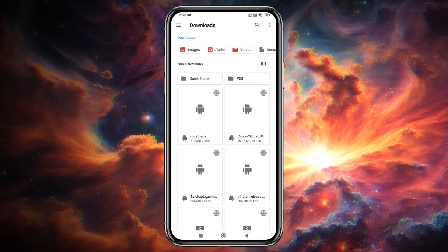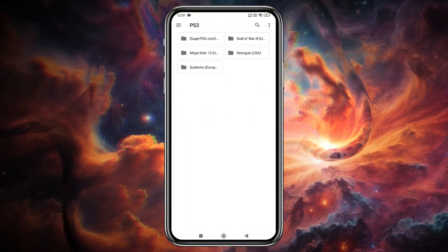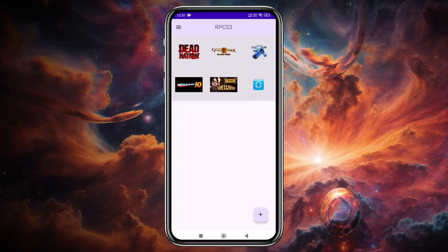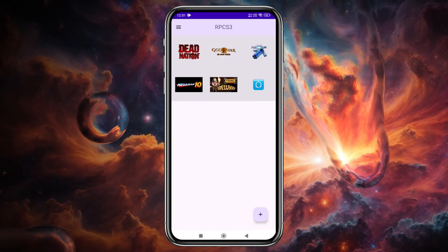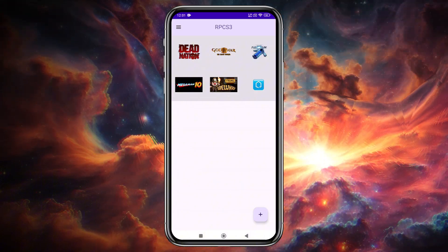Let's add games. Simply click on Install ISO or PKG and navigate to the folder where your games are stored. I have a few games that I own, and you can even play high-end titles. Once selected, the game will start booting.